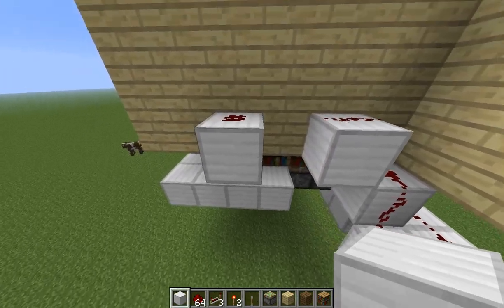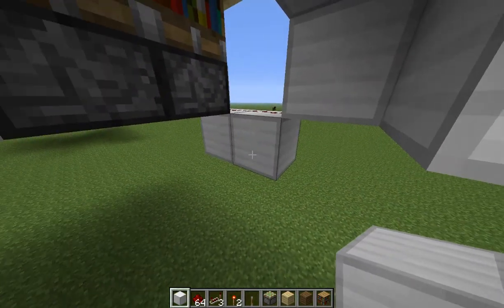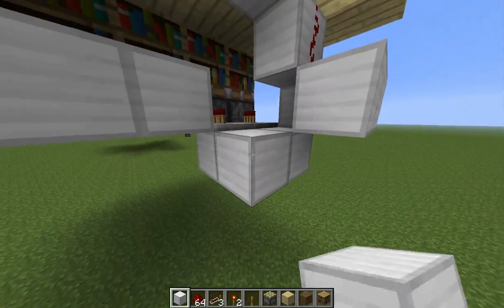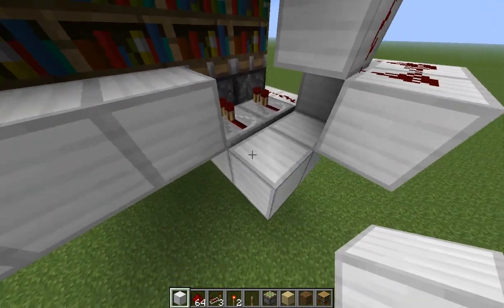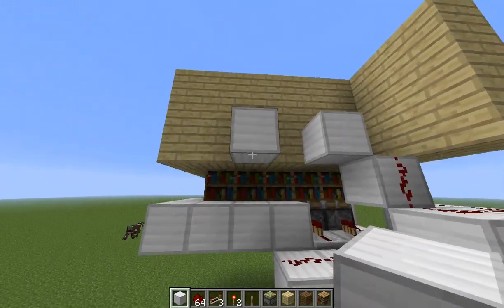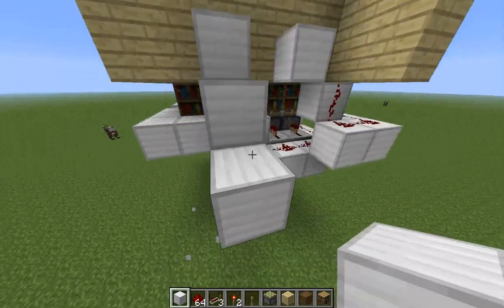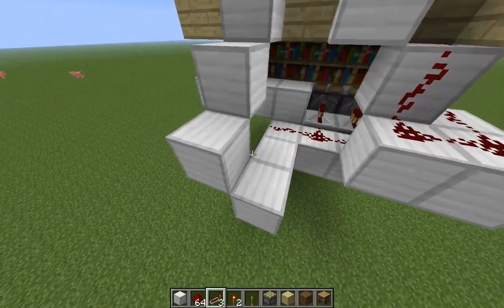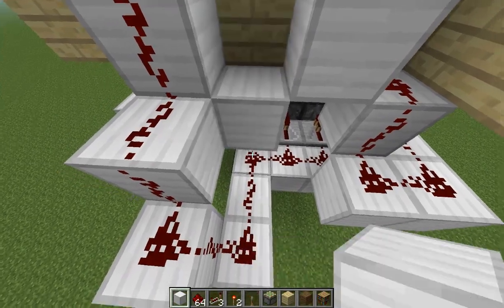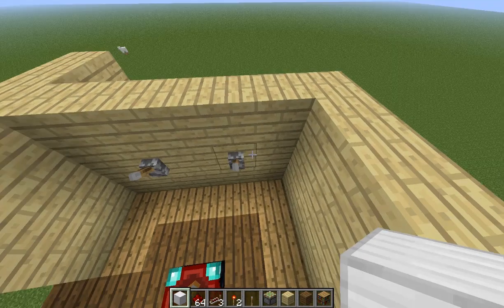Next is the two-piston lever. You're going to have to put two blocks here with repeaters — they can both stay on one delay, they're just to make sure the redstone doesn't get mixed up. Then three blocks here with redstone on them, and then you go like this, another one down, and then over here, put redstone here. You're going to need a block on top of this bit of redstone — you'll see why later. So now the second lever works.